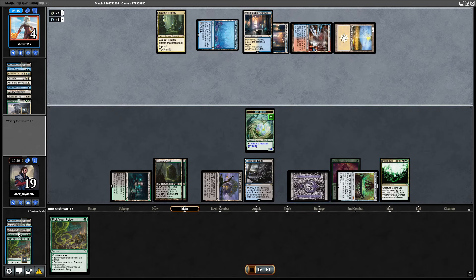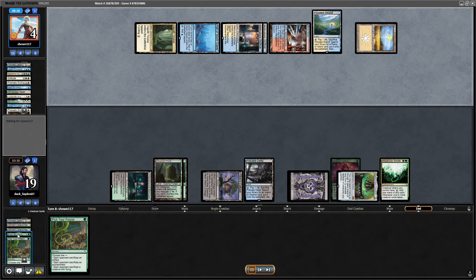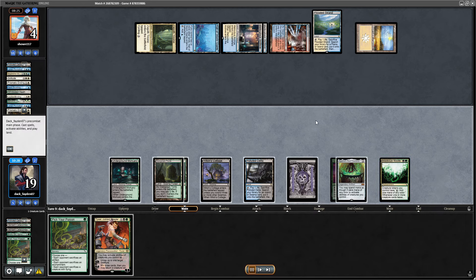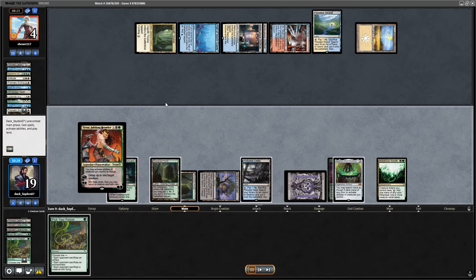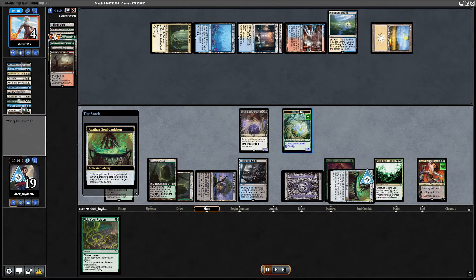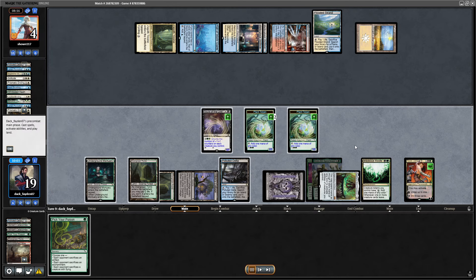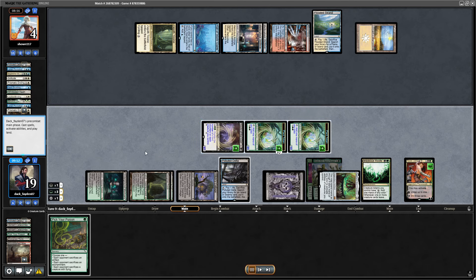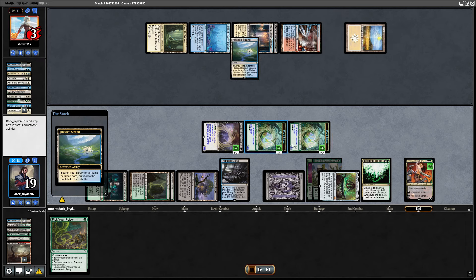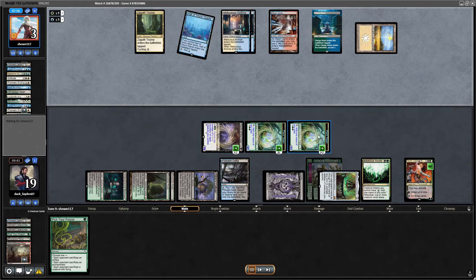Next turn I can exile Bristly Bill via Agatha's Soul Cauldron and get the ability to double the number of counters on my creatures — works great with Insidious Roots. I draw into Tyvar — great topdeck here. I mill and bring back Souls of the Lost, get a Plant token, then get the Bill ability. All my creatures have Haste so I can use the ability immediately. I double all the counters — it's a lot of counters, and it can get even crazier the following turn. Every creature here is doing lethal damage next turn.